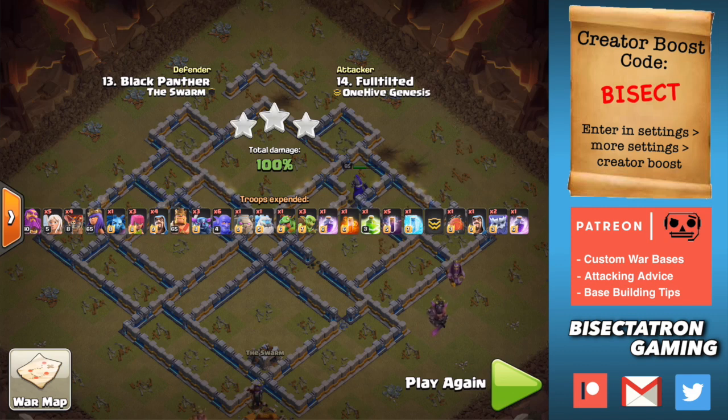Because there's so much front-ended by the Town Hall, the Bat Spell can be an effective tool to take out the back end of the base without having to invest as much troop space in that area - because typically you just need to jump in a Rage to get you going initially at the Town Hall entry. So I hope that all made sense, my two cents for how you should be taking out this type of base. Thanks for watching. Hit the subscribe button if you haven't already - that would be unusual to see someone unsubscribed watching this video, but it does happen. So hit it if you haven't already, and I'll see you guys next time. Bisectatron out.